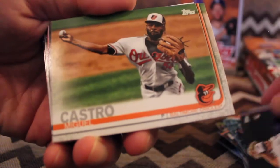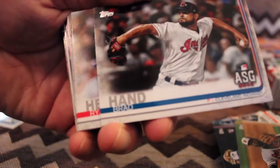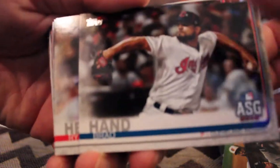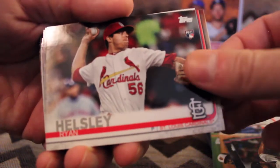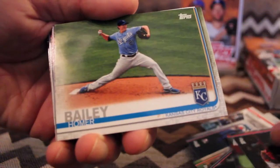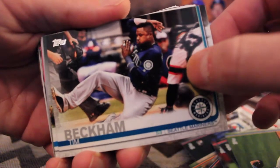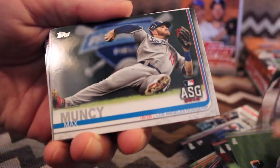Trent Thornton, rookie. Miguel Castro. Adam Ottavino. Brad Hand, all-star. Brian Hensley, rookie. Hansel Robles. Homer Bailey. Tim Beckham. Sliding past the White Sox catcher in his throwback jersey.